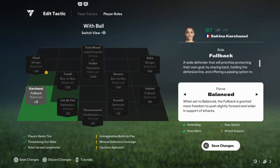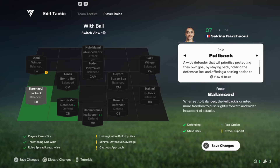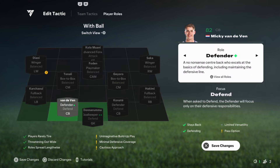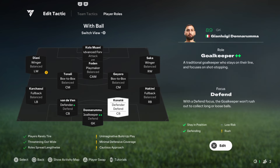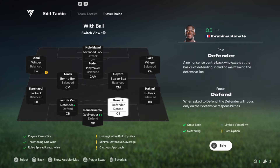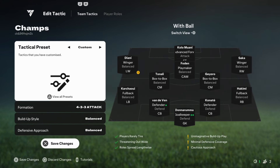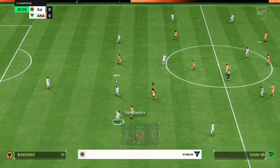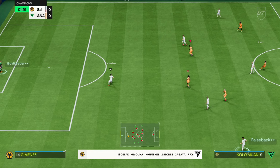Center backs, defending instructions: your center backs are solid defensively, sitting deep to maintain the team's shape. They rarely venture forward, focusing on cutting off through balls and maintaining positional discipline. Goalkeeper, balanced: the goalkeeper's balanced instruction means they won't come off their line too aggressively but will still be ready to sweep up balls behind the defense when needed.